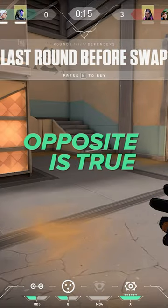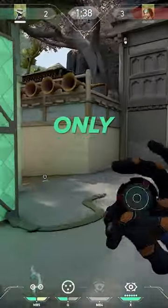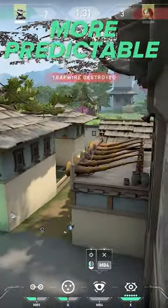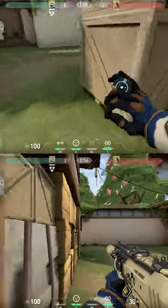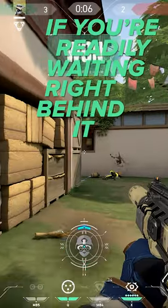In fact, the opposite is true. You should be mixing up your trip height all the time. An anti-flank trip should only ever be used if you don't plan on staying near it yourself. Think about it — if you're going for a setup, regular height only makes your trips more predictable and easier to shoot. And yeah, someone doing a weird crouch jump to get across your trip is not exactly devastating if you're readily waiting right behind it.